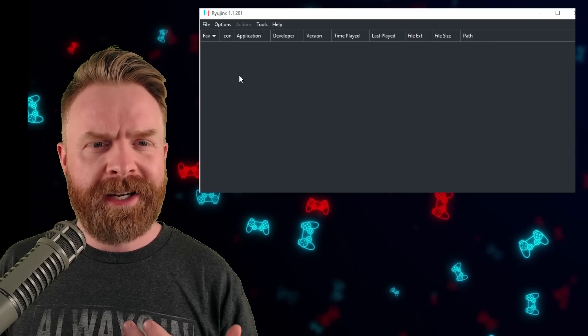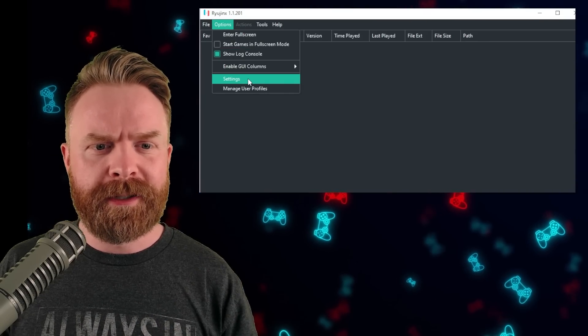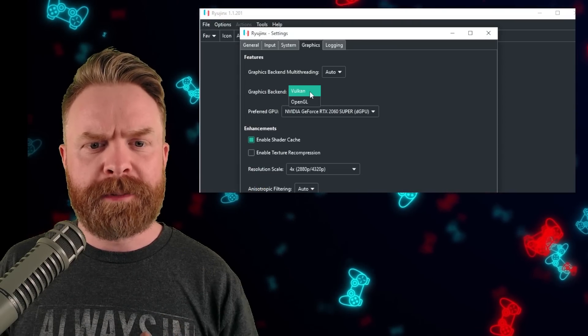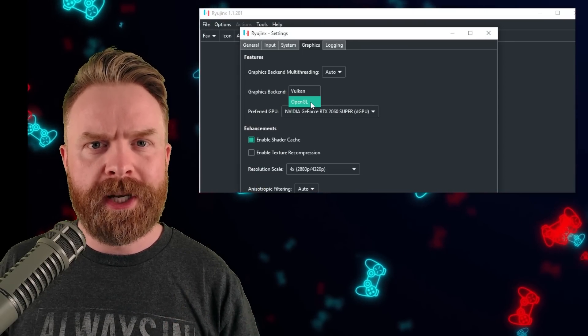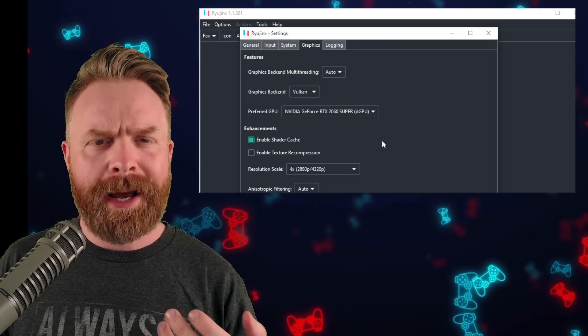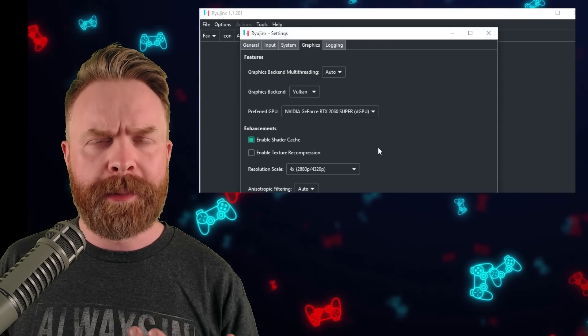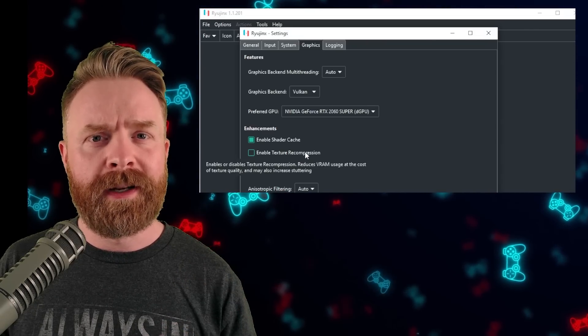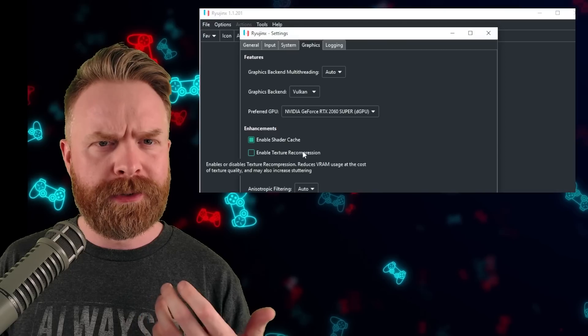If for some reason you want to change this later, just go to Options, go to Settings, then go to Graphics, and you can change the graphics backend from Vulkan to OpenGL. On a side note, if you have a GPU with less than 4GB of VRAM, make sure to check off Enable Texture Recompression — that'll help reduce bloat and driver crashing.